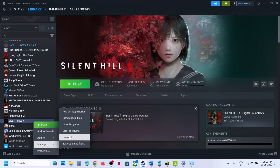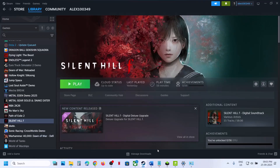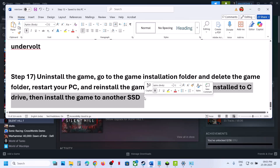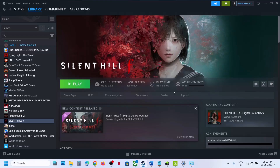The last step is to uninstall and reinstall the game to a different drive. If nothing is working, right-click on the game, select Manage, click Uninstall. After that, restart your computer and install the game to the C drive. If the game is already on the C drive, try installing it to another SSD and check. One of the steps in this video should help you launch the game successfully.